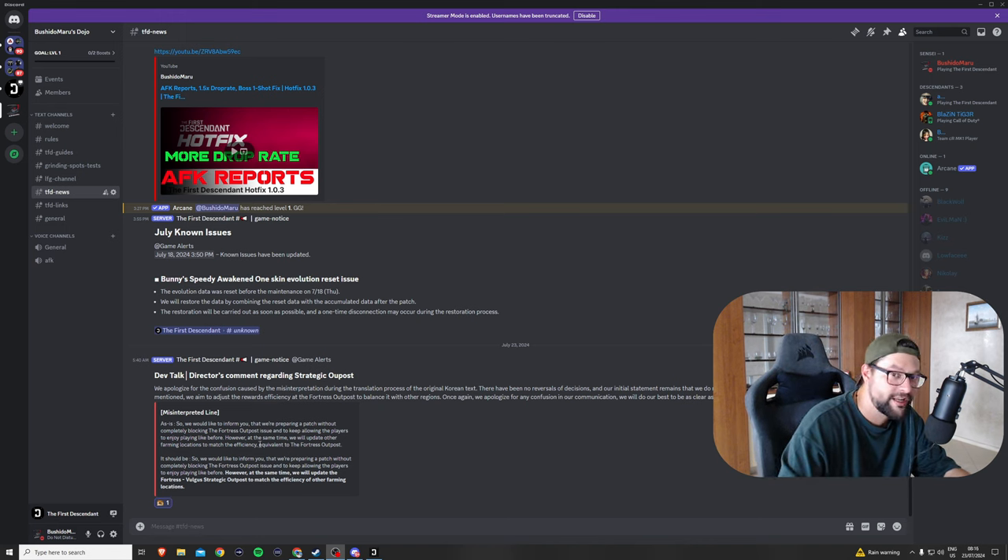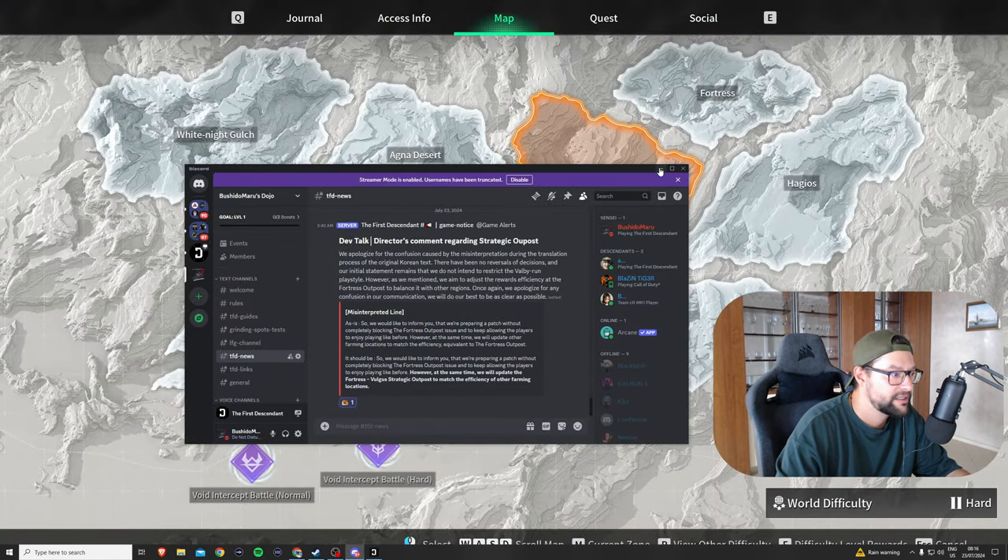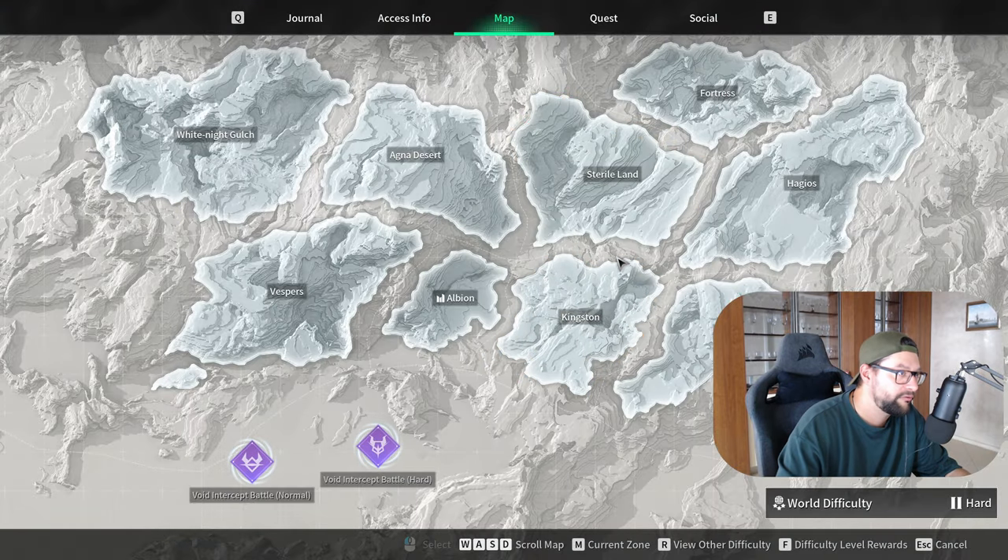It looks like they had a second thought about the situation. The corrected message now reads: 'We would like to inform you that we are preparing a patch without completely blocking the fortress outpost issue, and to keep allowing players to enjoy playing like before. However, at the same time we will update the fortress Volga strategic outpost to match the efficiency of other farming locations.' In other words, they're nerfing it — and this was expected.